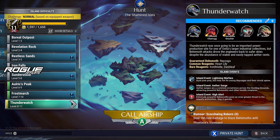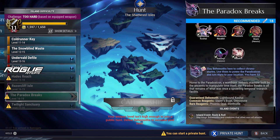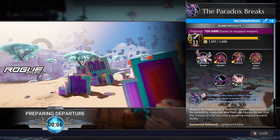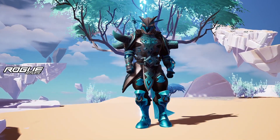Now let's go into some hunting grounds and test this build out. Let's go to the Paradox Breaks, which is the level 18 hunting grounds, and currently we are on level 11 on this sword. Let's see how it's gonna go.